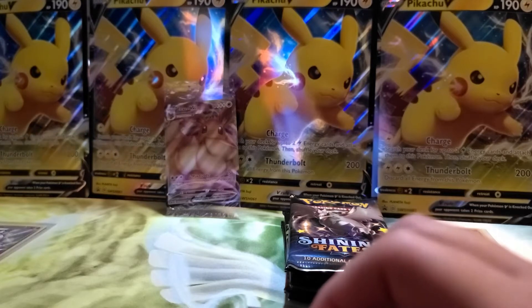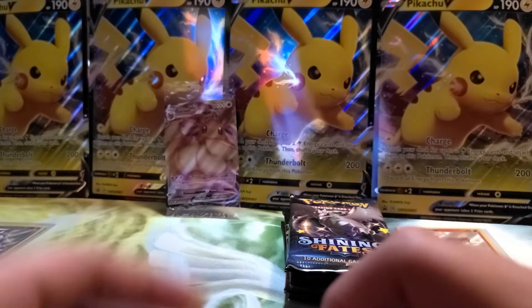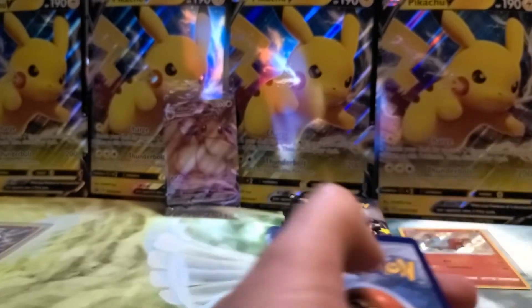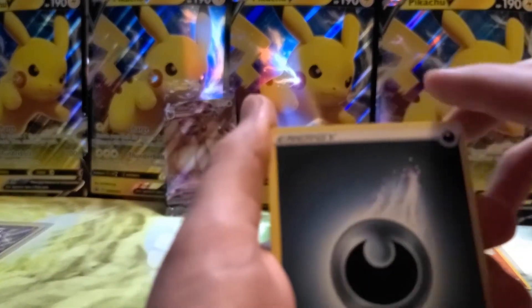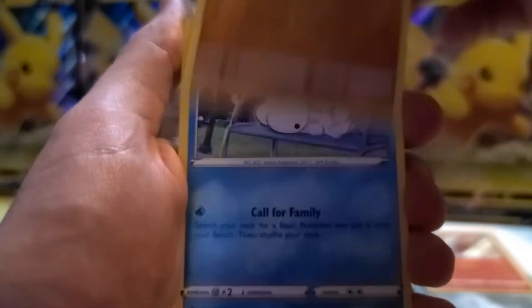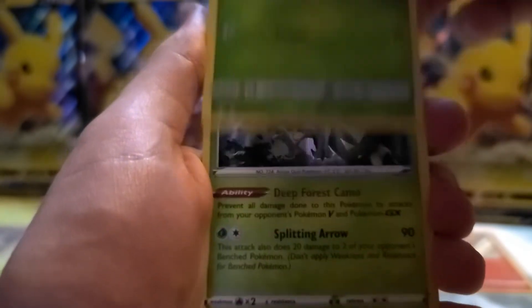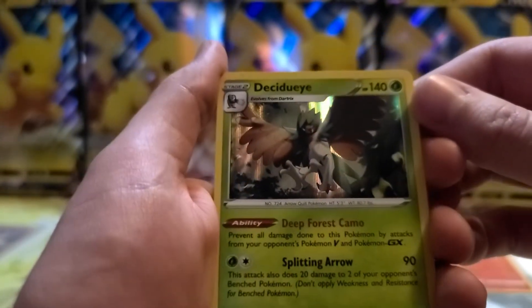Next big money whammy. One, two, three, four. Ready, set — Grass energy. Dark. Cramorant, Gym Trainer, Thwacky, Nickit, Trapitch, Snom, Glossifleur, Cacnea, and reverse Glossifleur. And a holographic Decidueye — I don't think I've gotten this card yet. This is pretty cool looking. That is pretty sweet — one point for Donnie.